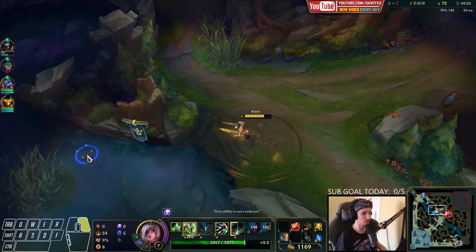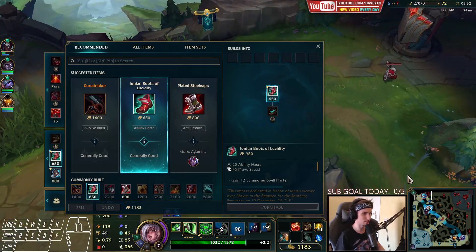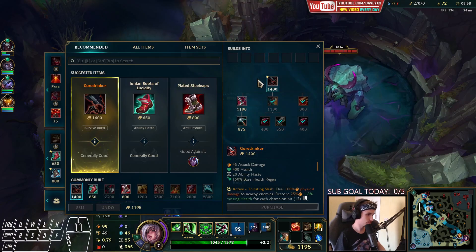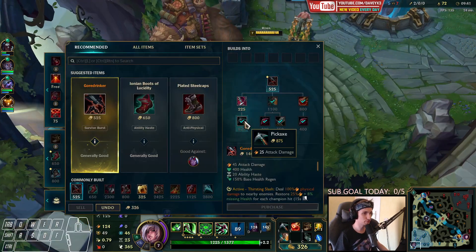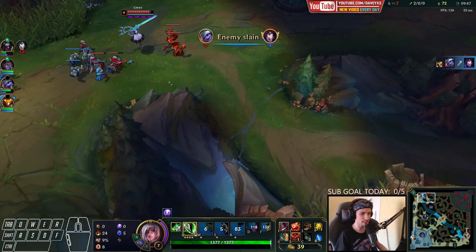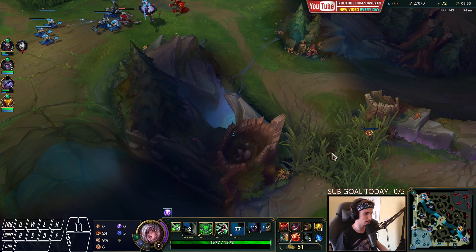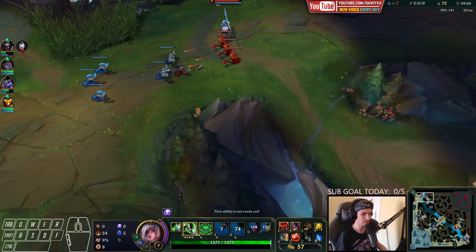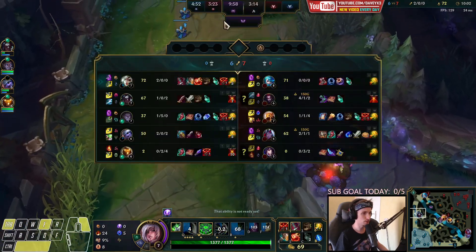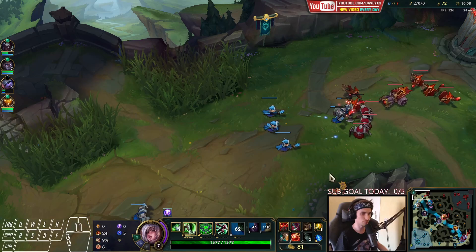I would like to walk around and see if I can kill Elise, but it's unlikely. This guy seems to be freezing out as well - he gets the XP. Time to back off, I'll get this item. I'll get another control ward. It appears that this guy actually never placed a single ward down, which surprises me honestly. She's definitely smart - she's been freezing the wave around here while I was trying to roam.